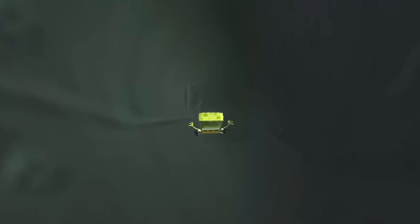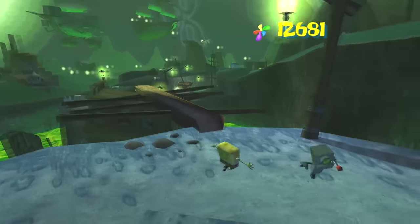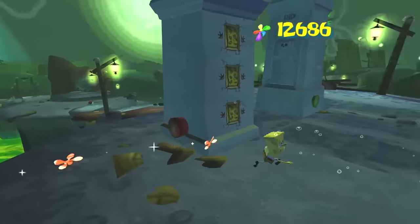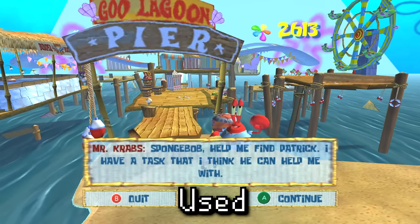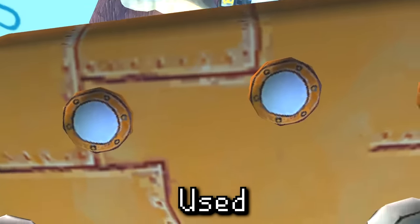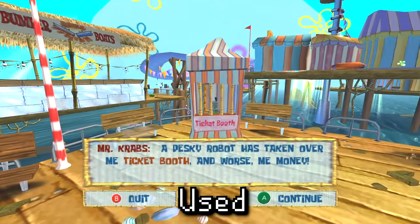Similarly, there are several bits of dialogue that do go used, but unused alternate takes are left over for SpongeBob, Patrick, Sandy, Mr. Krabs, Squidward, and Mrs. Puff. Here are some of the more interesting ones: 'SpongeBob to Mission Control, the launch is a go!' — with two alternate takes. 'Howdy, Mrs. Puff!' — also with two takes. 'Don't ask questions you aren't prepared to handle the answers to.' And: 'I always thought the gym was trained' versus 'I thought the gym was already trained.'